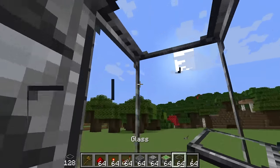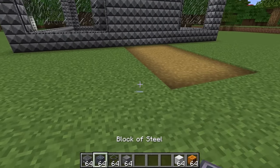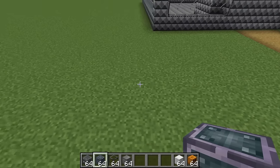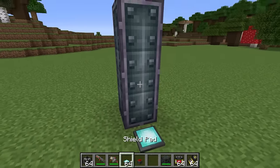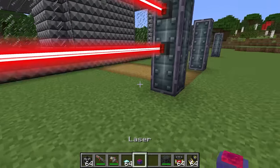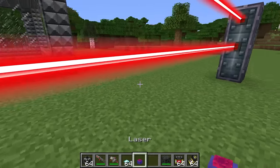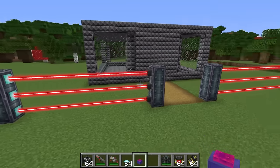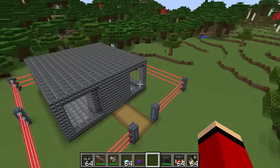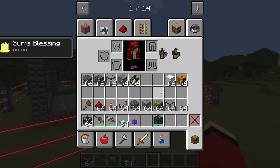That should pretty much do it for the house part of my build. Now it's time to add some security to my security house. Our first tool for reinforcing is a personal favorite of mine — lasers. What's safer and cooler than that? These are important for a solid security system. A single zap from one of these bad boys and it's a full-on zombie barbecue. They should be perfect for protecting the house from zombies. I'll surround the whole place with a laser fence. Nothing will be able to cross through these — it's way too strong.